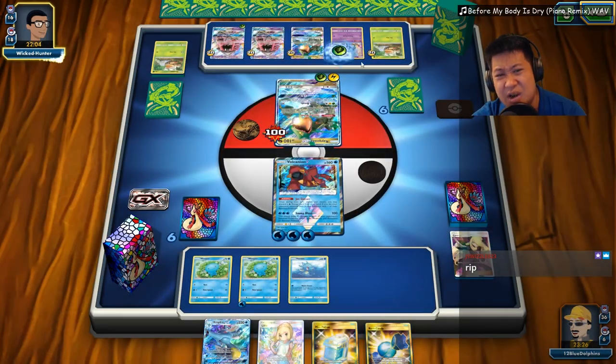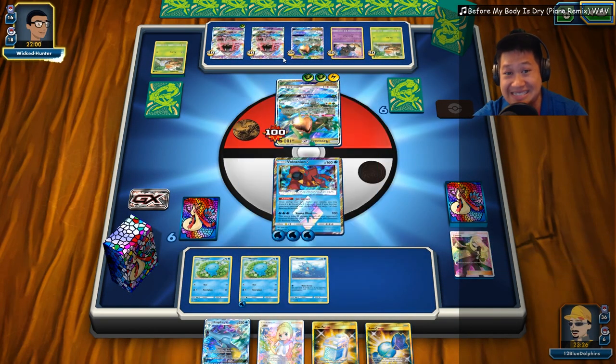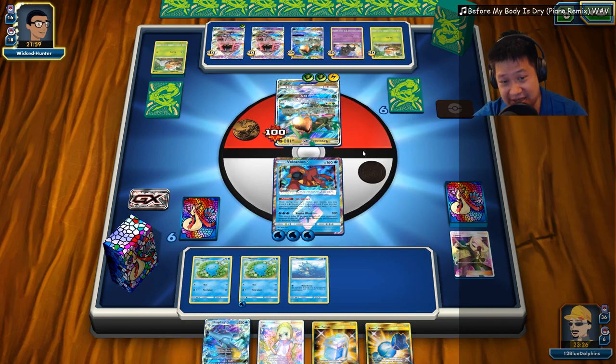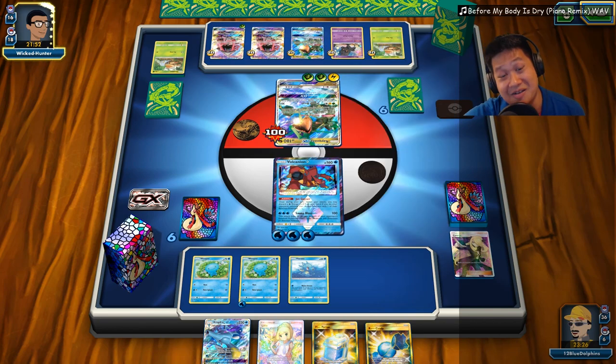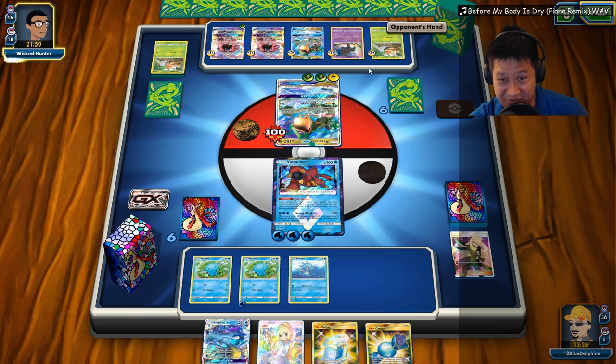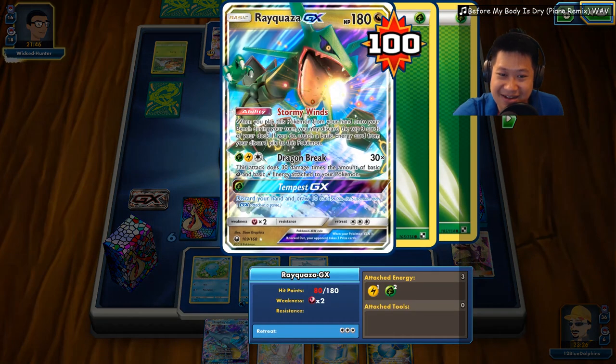My GX attack is not ready to KO anything just yet. He does have enough energies — actually no, he needs one more to get the KO. He needs one more. So this has to evolve. Ten cards is pretty good. You still have a draw supporter to try to get that Vikavolt out. So we're pretty tanky here — that's pretty good.